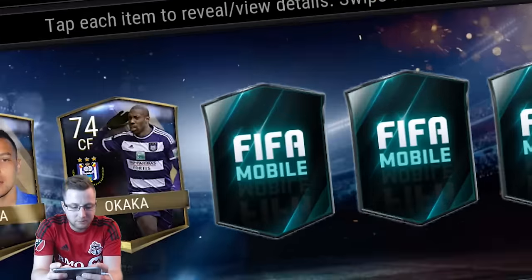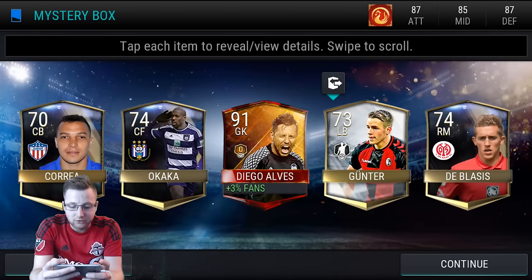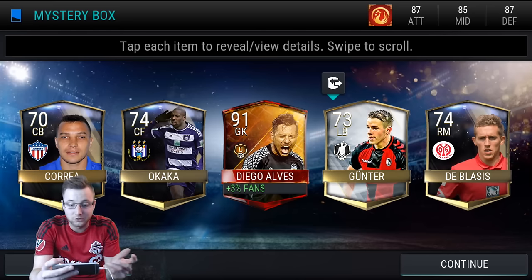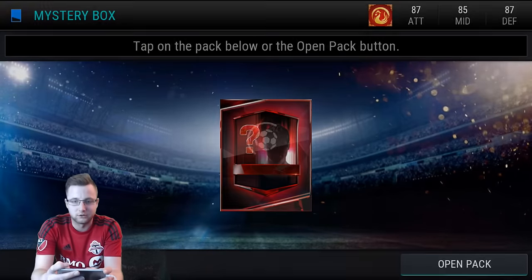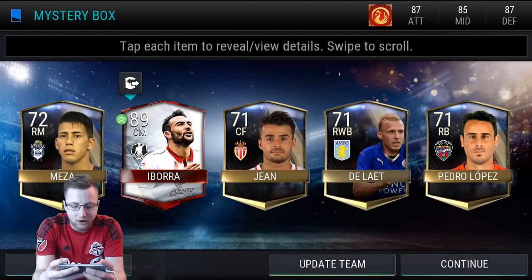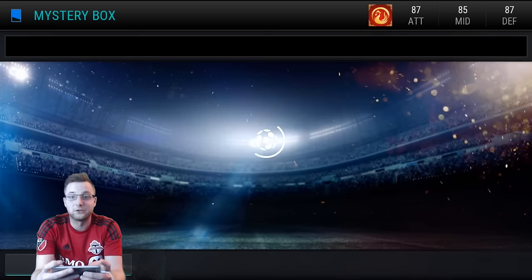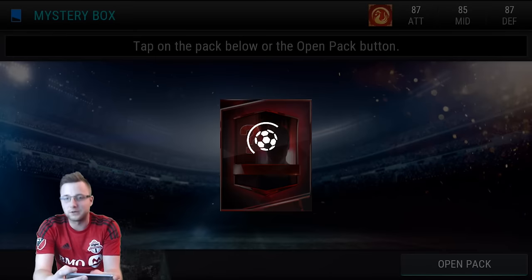So first pack up — oh, what? No way. So apparently promos are also included and attack mode players are also included in this. Does this mean we actually have a chance to get ourselves like the Griezmann card? So if that is actually the case, that would be absolutely insane. I didn't realize that was one. So there we go — 89 overall master. So the master player for week 20 as our second pull. That's pretty good way to start it off. That is pretty unbelievable right there.